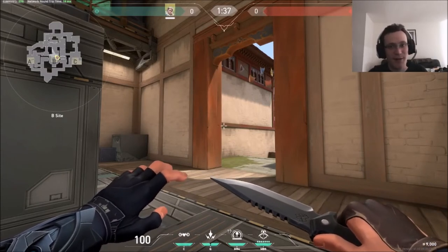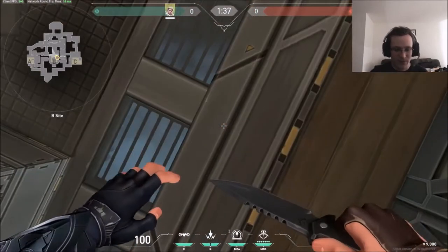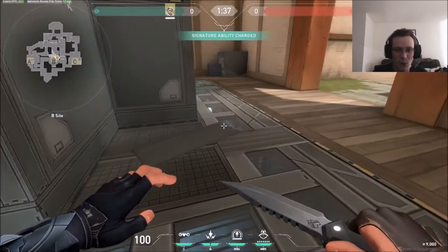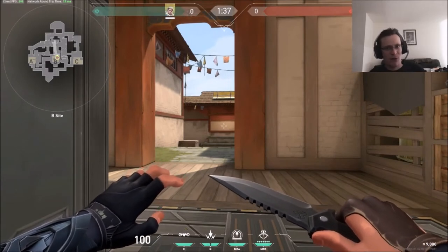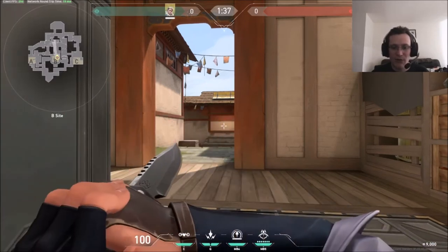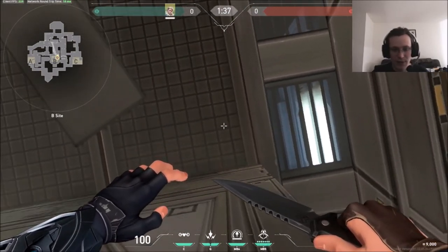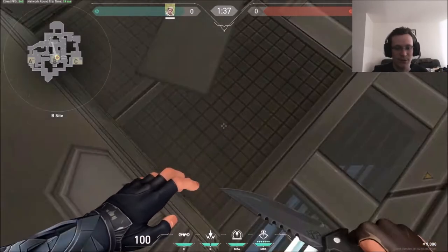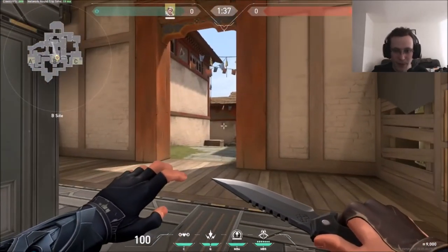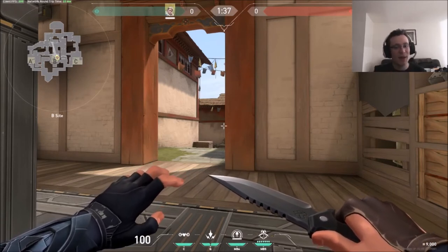For our second lineup, we're going to be a defender on the B site. This one was kind of a pain to get, so it's going to take a little more explaining. First things first — where do you stand? We're going to stand towards the front of the site, but if you were visible from window, that wouldn't be very good — you'd just get shot while trying to fire your arrow. So you have to not be visible from window. We scooch over, look at the ground, and there are these little lines. We're going to line up with the second vertical line on the right-hand side, all the way backed up against the large metal block in the middle — so we're not visible from window. You can see on the sight line on the minimap that the window can't see us.